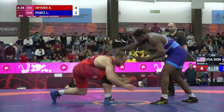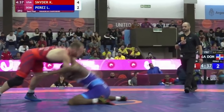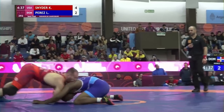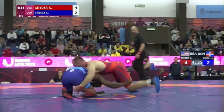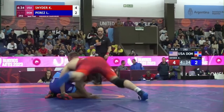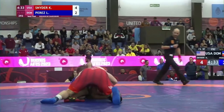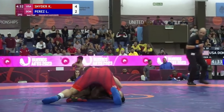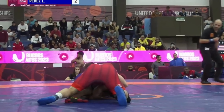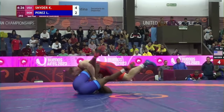A couple seconds later, a similar scenario happens. Kyle fakes a low double off the whistle, Luis looks to reshoot, but this time the shot is not very deep and super far away, so Kyle is able to snap Luis down to his base, cut the angle, and get a piece of the leg. Kyle keeps the head, which is interesting — normally you'd let go of the head here to allow a better angle and prevent your opponent from grabbing your elbow. Kyle's actually able to get a cradle here, super strange. It's so difficult to get a cradle like this from a normal front headlock position at this level. Kyle pushes him to his back, gets back exposure. Score is 6-2, Kyle.